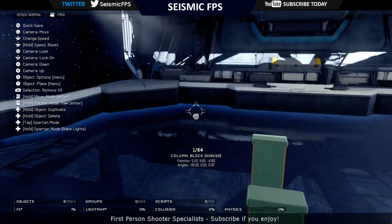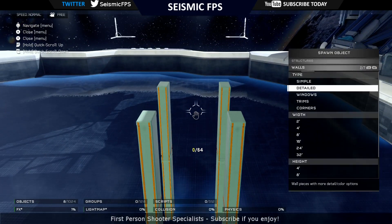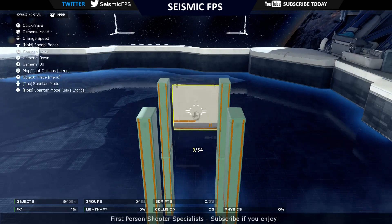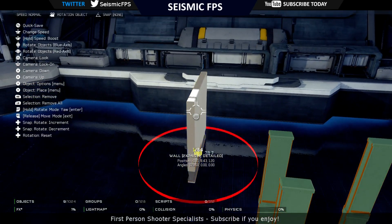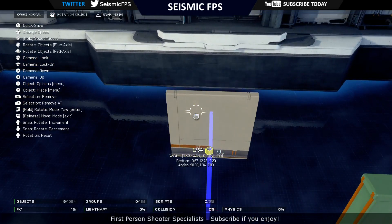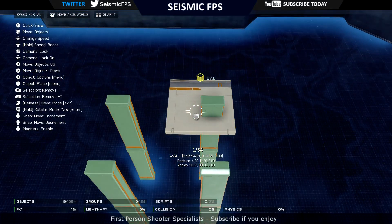The next step after the columns are in place is to place down a floor foundation on top of them. To do this you want to go to Walls Detailed and then select the wall you're after. I'll be using a 2 by 24 by 24, just so it's a fairly even sort of wall, and you want to be rotating it so that it's flat. Try and get as close to 90 degrees as you can — a 0.23 discrepancy is not going to be too noticeable.